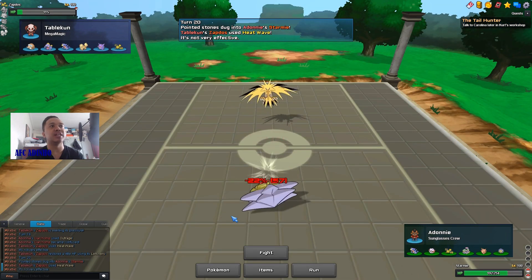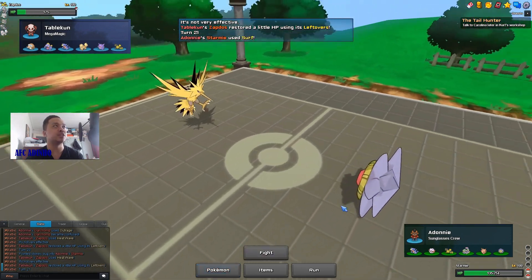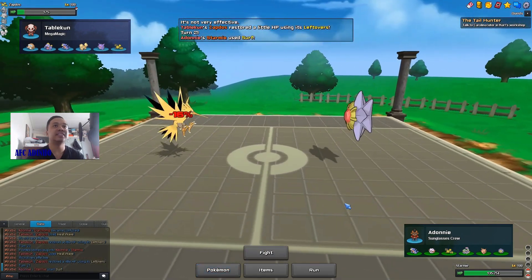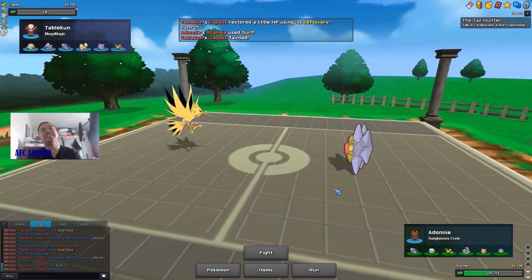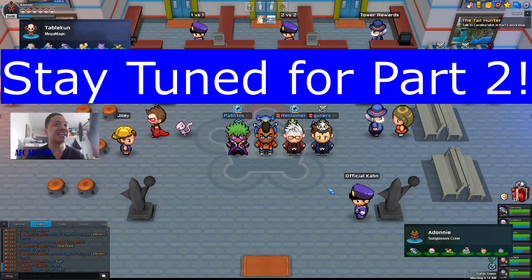He didn't Roost, so if he Roosts now I'll just knock him out with Ice Beam. He actually goes for Heat Wave again, so we knock him out with Surf and that's how we win the game. A lot of kills in this game and a really fast game — those are the kind of games that I love, just fast games.